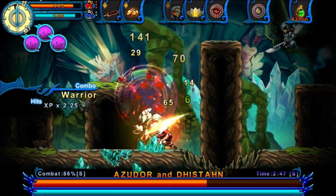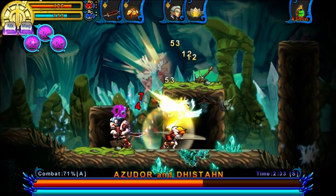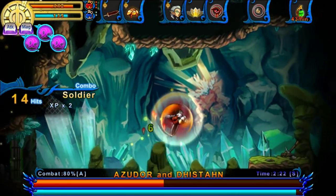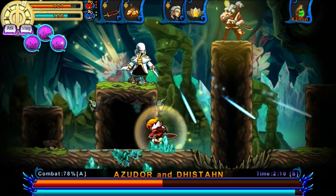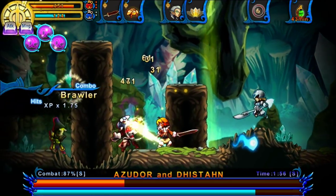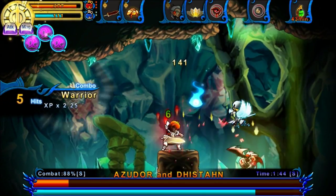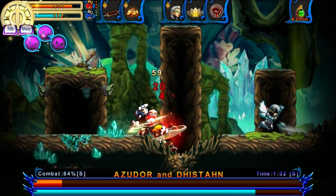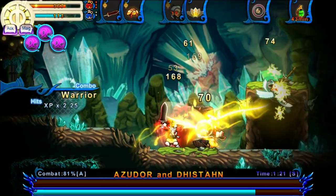The best thing to do in this fight is to choose a guy and then focus him down. I find Azador is a bit easier to track since he doesn't turn invisible or teleport, but it's kind of up to you. Depending on who you beat first will change the second phase of the fight, so be aware of that. Fortunately, they share the same health bar. You might notice how awesome the lightning chain is — it's really great for extending combos.